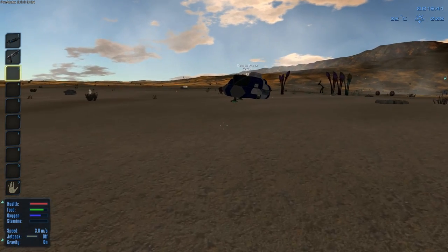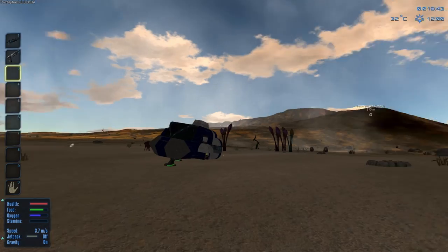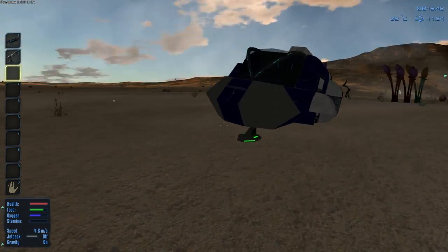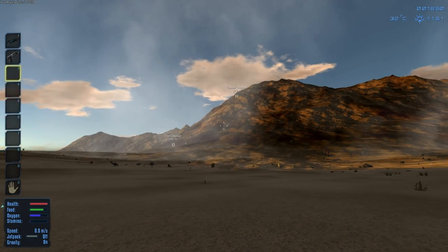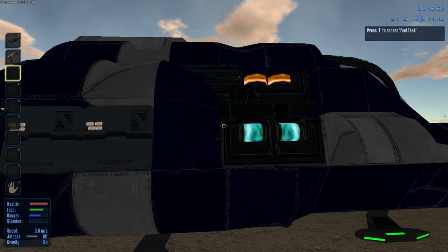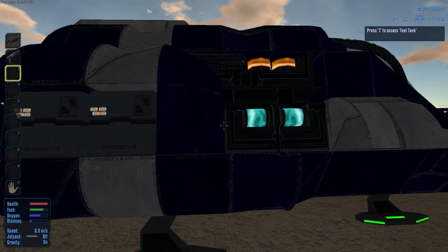So, oxygen station, health station for health, and food processor for food — then we'll be ready to go. Then we'll make a spacecraft. Basically what I'm going to do is start the base, make a ground vehicle to drive around to each of the sources of iron, copper, promethium, and other stuff, and then make a spaceship, go into space, and start on a space station.